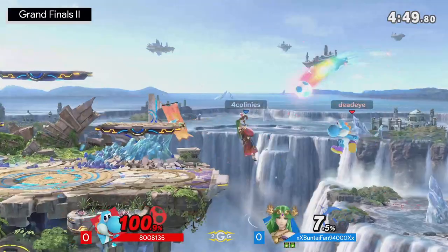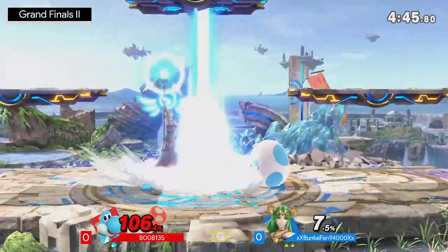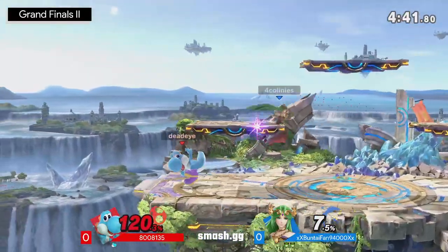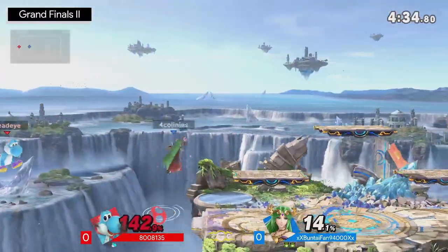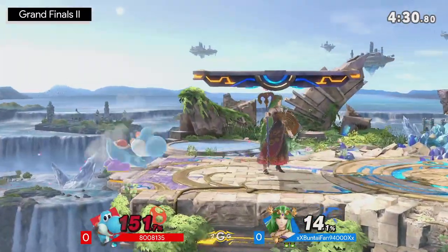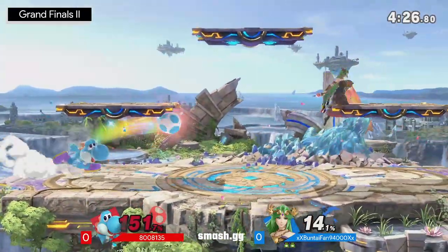Buntaifan still holding on to the double jump. This could be so huge — that's the forward air, air dodging back onto the stage. But they finally find it — look how much damage they took in the process. Incredible recognition from Buntaifan: seeing that the only option is to air dodge through the ledge, just needing to watch out for the timing, and able to get it every single time. 151 percent — anything can do it at this point.